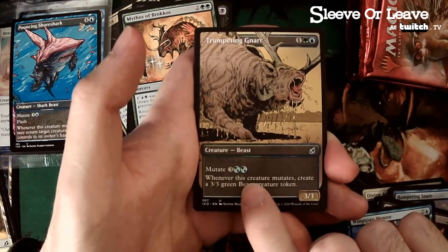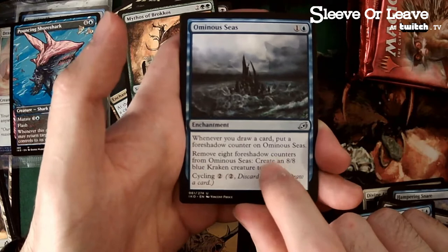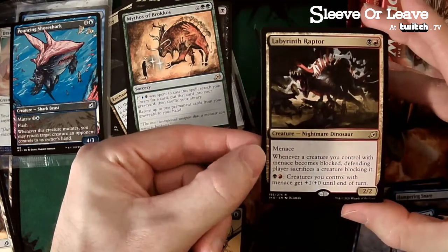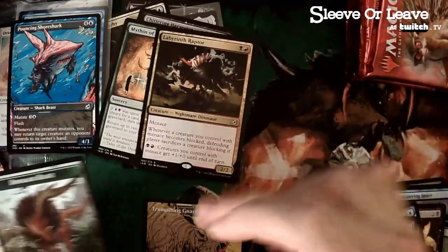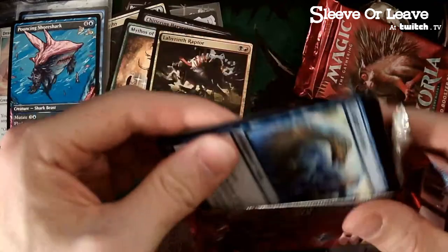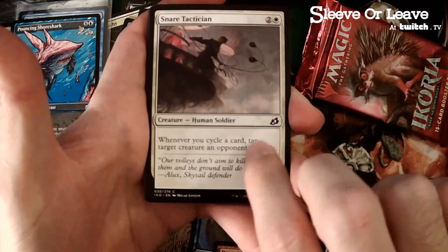Pouncing Shoresark — blue mutate. We've got some mutate stuff going on. Whenever you draw a card you can play Omniseis — the problem is it's hard to draw eight cards in a 40-card deck and have an 8/8 be much use. You're through a quarter of your deck at that point. Here's our next rare: whenever a creature you control becomes blocked, it sacrifices a creature blocking it — pretty good in limited, plus the mana fixing. Red-black dinosaur beast — that's a classy spell. Two more packs to decide where we're at.